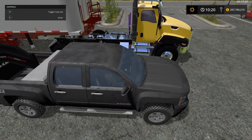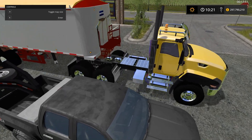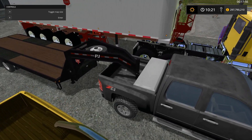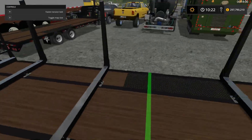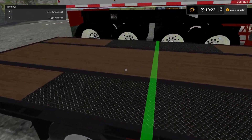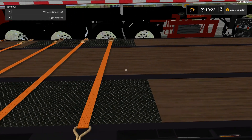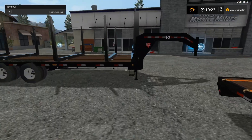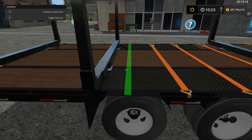Then we have the Chevy Silverado here. I believe I already did this in a previous mod showcase but I downloaded it again. It's kind of great that I actually got it though because of the PJ trailers that I finally got my hands on. We have two variants — the flatbed variant with all the straps, so you can strap down your loads, as well as the logging trailer variant.